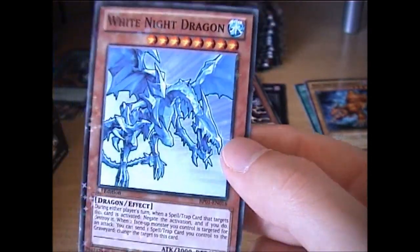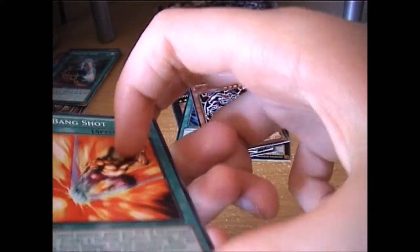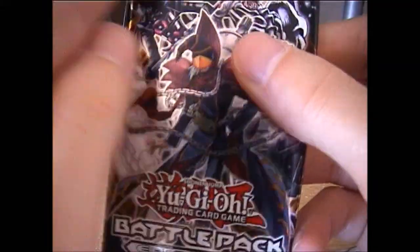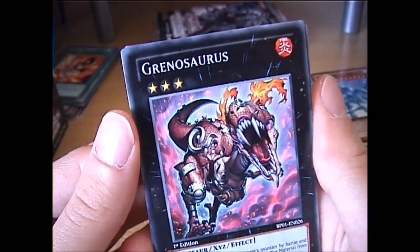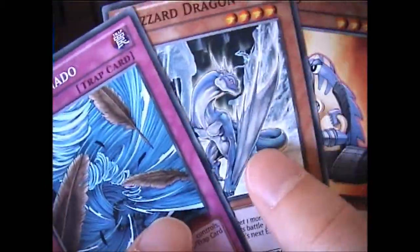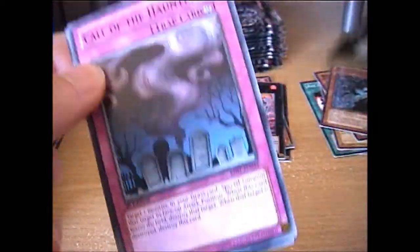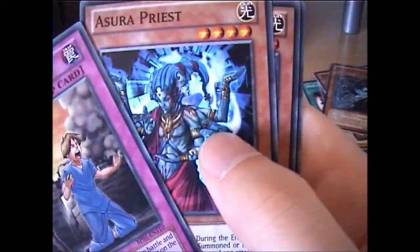And a White Knight Dragon — I didn't know this was in the set. I've always had my eye on a White Knight Dragon, so it's great to get it. Then one from the starter deck from last year: Genasaurus, Dust Tornado, Blizzard Dragon, Droloid, and a Knight Assailant. And if you're wondering what I'm going to do with these cards — some of them like Call of the Haunted — I am actually planning to make a couple of decks using these cards.